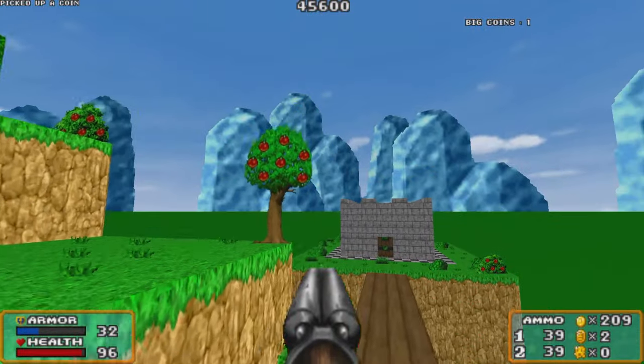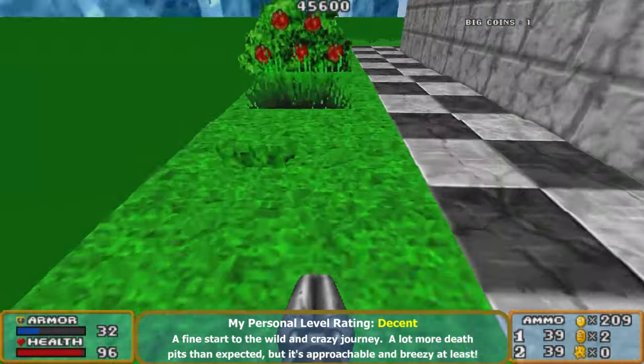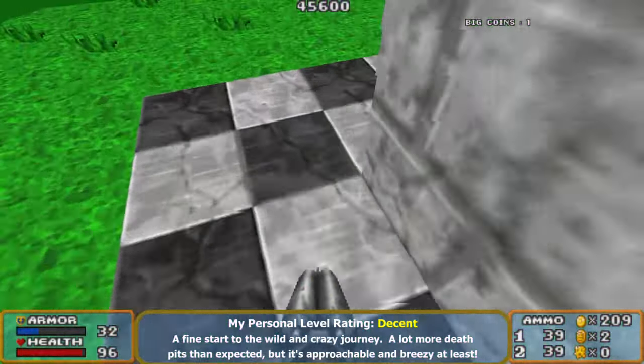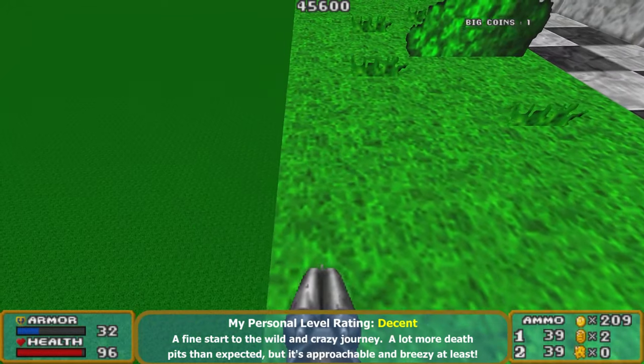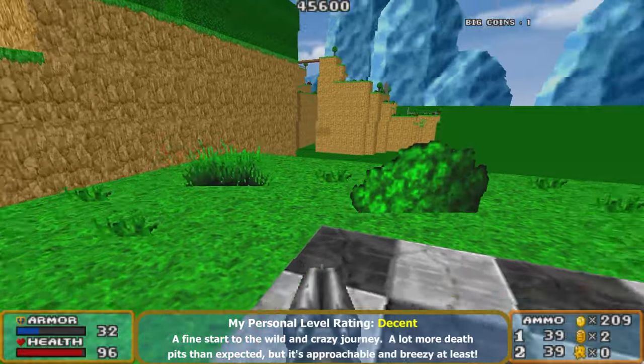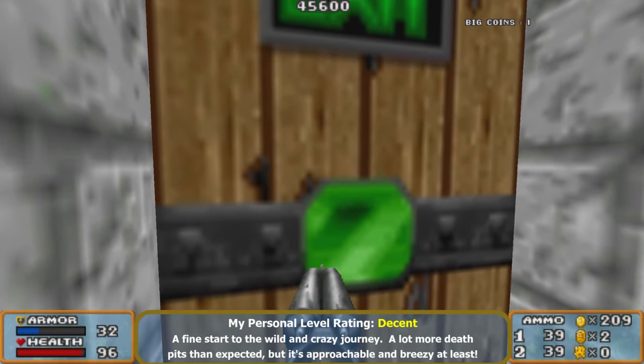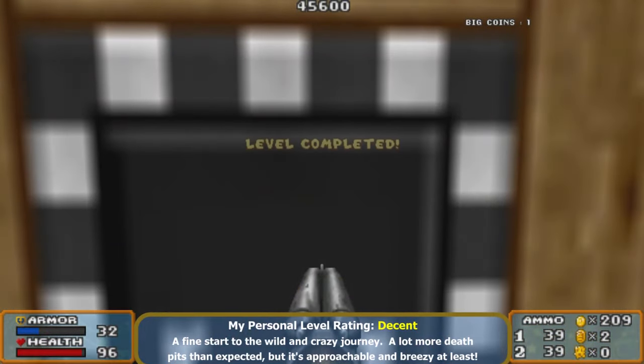Once you get to this point of the first level, you see that nice door with the green exit sign — that means you can breathe easy, everything's okay. But be sure to look around before you exit the stage, because if you miss anything you'll have to go through the whole stage again. Good news: everything will be dead so you won't have to kill it again.